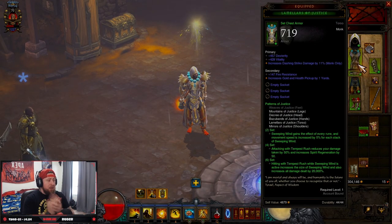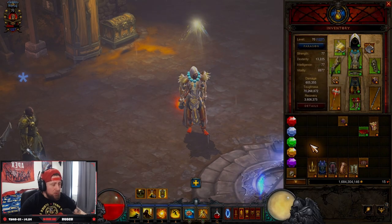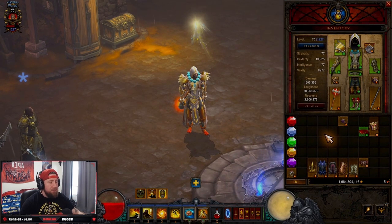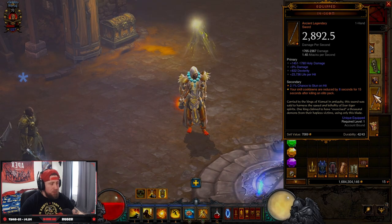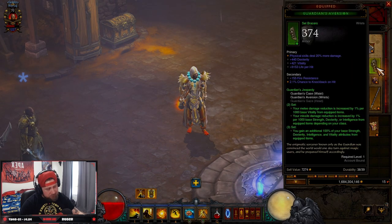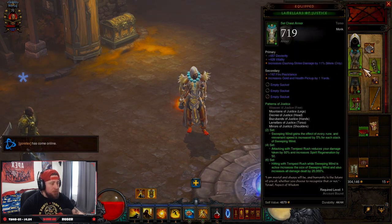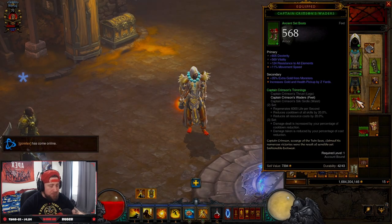Now that you've hit 70 and have your set pieces, it's all about boosting. The next step is farming for all the remaining pieces to complete your set. For example, I'm currently missing a weapon and a bracer. Until you find those items, use the Guardian set or the Cains and Crimson set to help farm everything else you need.